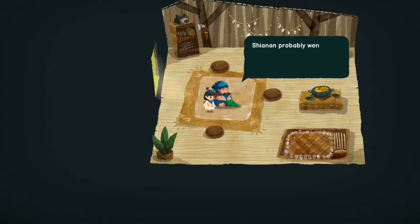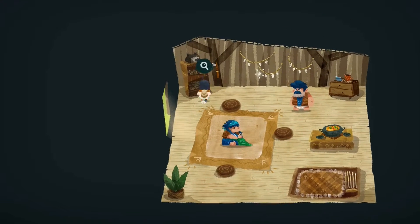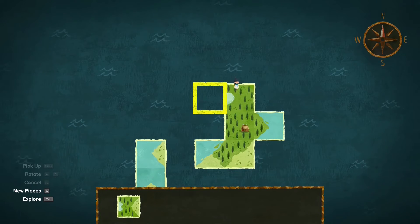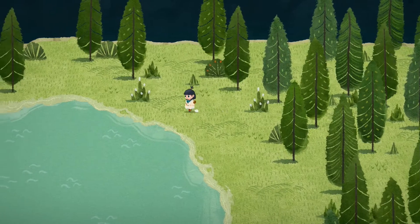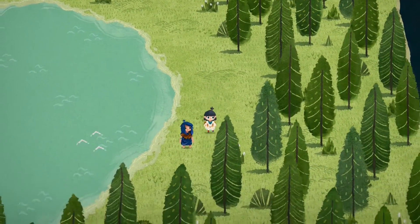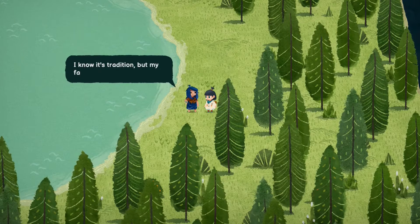The puzzles are good overall. An example — and the only one I'll spoil — is when you need to find a certain girl. They tell you she's usually next to a big lake. You have two tiles, each with one side being a lake while the rest are forests. In order to create this lake you need to position the tiles next to each other, ensuring that the lake side of each tile touches. This creates the lake and the character will now appear. The game makes use of these types of puzzles and others as well.